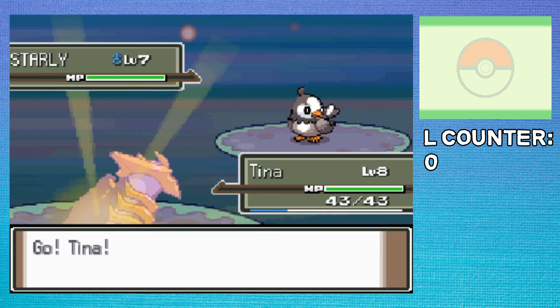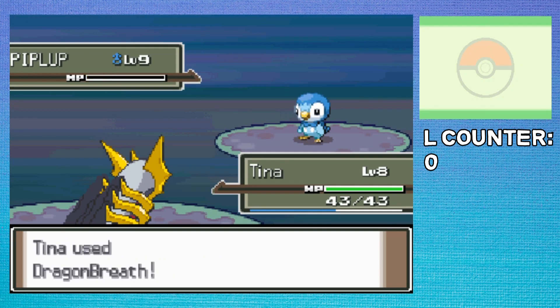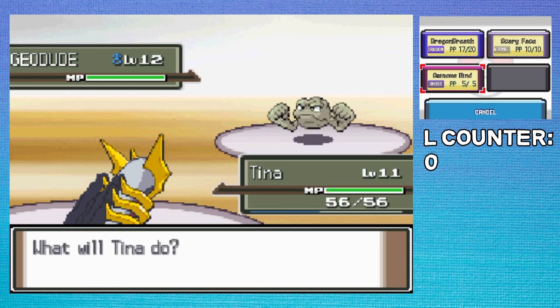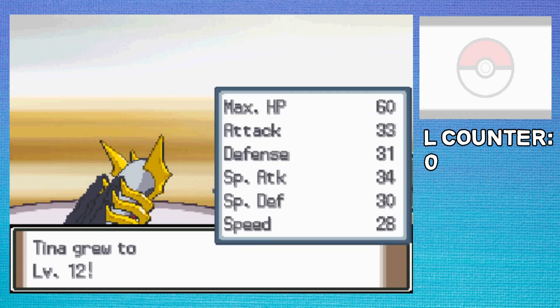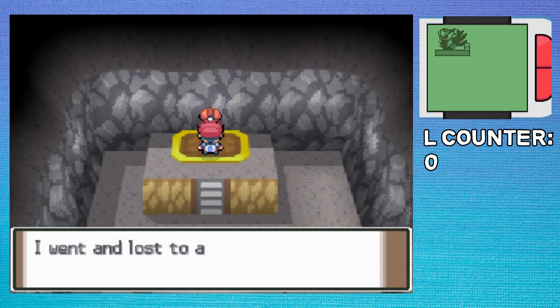After a lot of mashing A, it's time to fight our rival, but he went down with just two Dragon Breaths. I was expecting the beginning of the game to be a breeze, so no surprise. And just like the rival, Roark was another one-shot sweep. I got the Ominous Wind boost on my first turn, so that guaranteed me the win — as if I'm not already using a broken legendary.